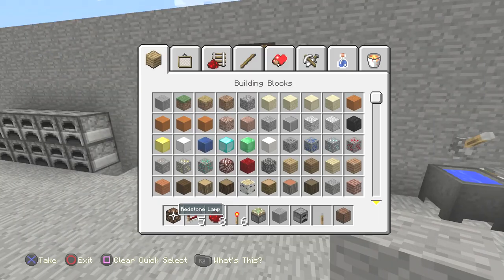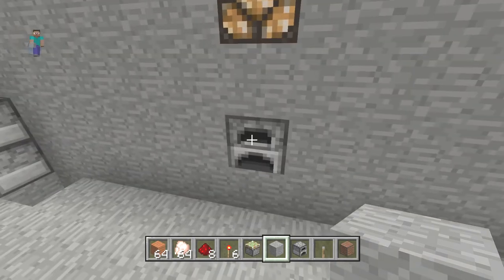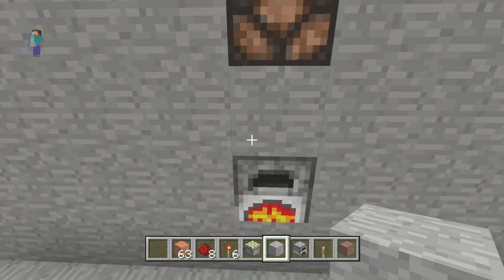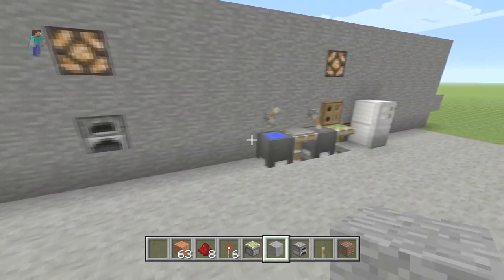Let's cover up all the redstone and test it. We're only at five minutes, so let's make sure everything works. Put some raw chicken in the furnace — you can hear it ticking. Then there's the ding! Look how good that is — just like a real microwave.